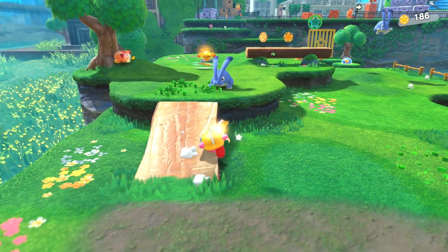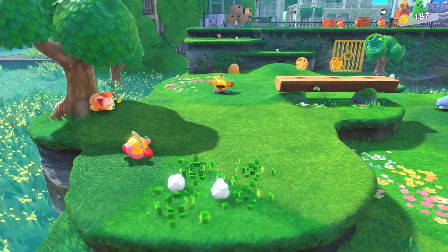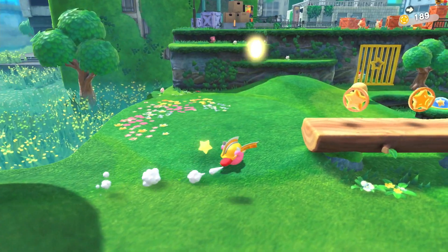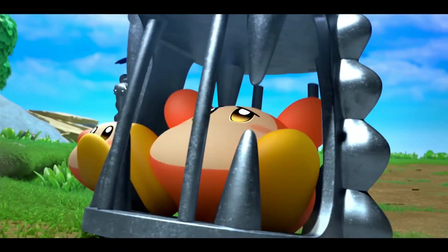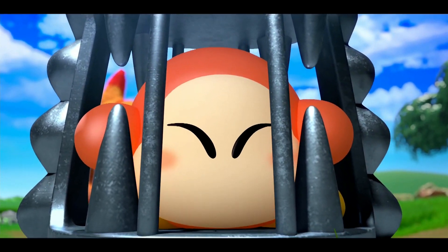Players control Kirby across several 3D fields set in what seems to be an abandoned human civilization. Locales like a mall and desolate city reinforce a sense of foreignness to Kirby's presence, which is a notable first in the franchise. This aesthetic aids in granting Forgotten Land a sturdier sense of identity, a welcome addition since many Kirby games can sometimes be mentally jumbled together.